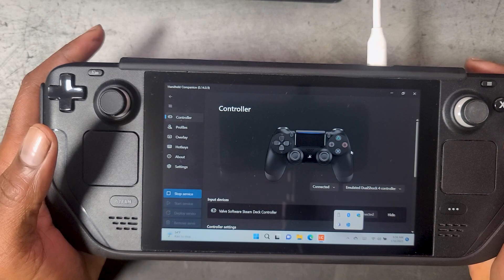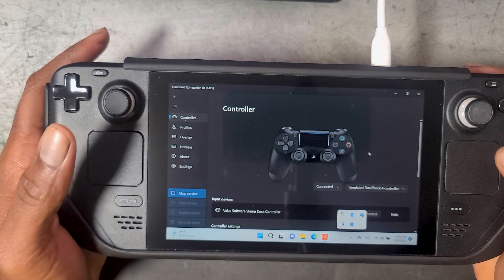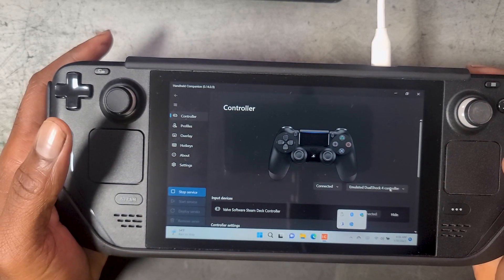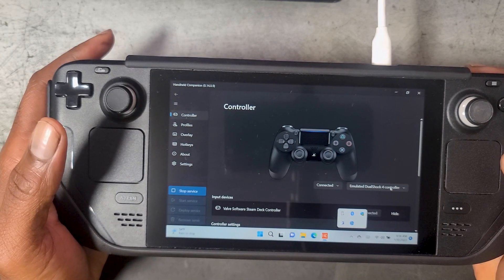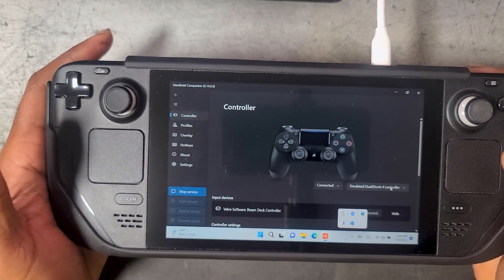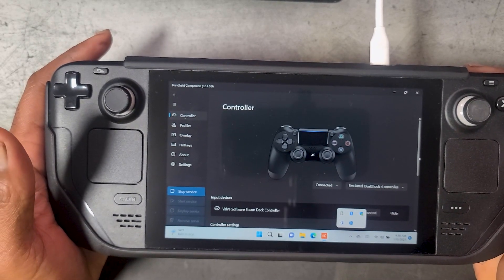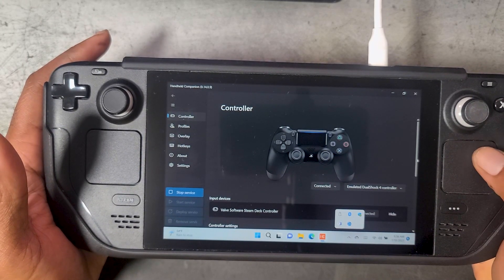Right off the bat, you can see that it is emulating an Xbox 360 controller, but we also have the ability to emulate a DualShock 4 controller as well. This is one of the things that sets Handheld Companion apart from SWICD — SWICD was only able to emulate an Xbox controller. If we wanted to emulate a PlayStation controller for PS Remote Play, we had to have another app running. With this app, it's all contained in one.